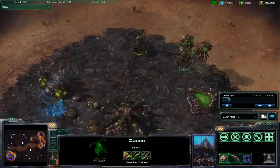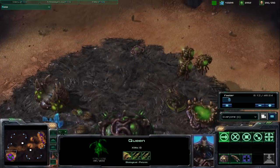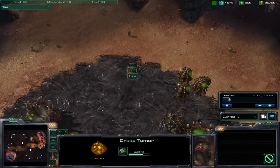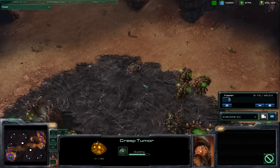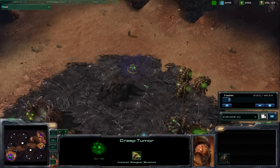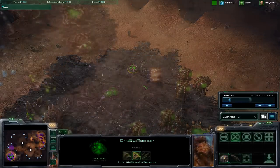The Queen also has the ability to spawn creep tumors, which replace the creep colonies of the original StarCraft. The obvious benefit here is that you no longer have to sacrifice a drone to spread the area in which you can build. As a side note, sunken colonies and spore colonies have been replaced with spine crawlers and spore crawlers, which serve essentially the same purpose — they're just not upgrades of other structures.